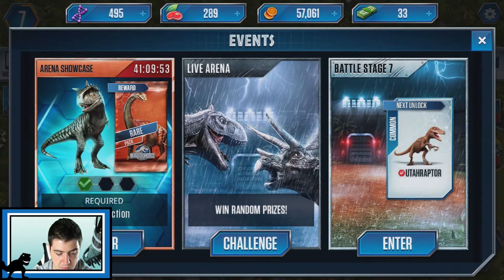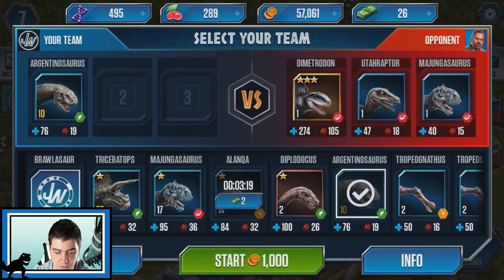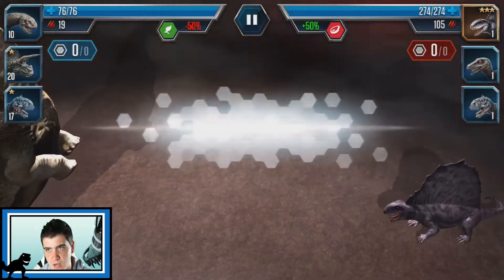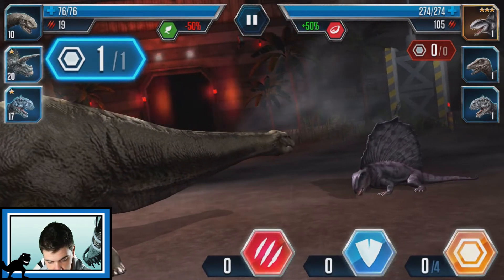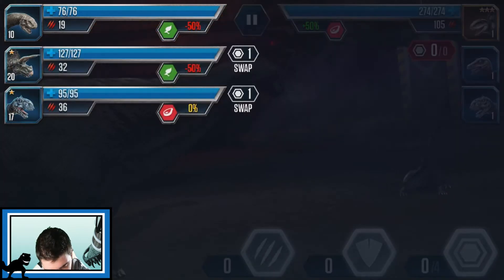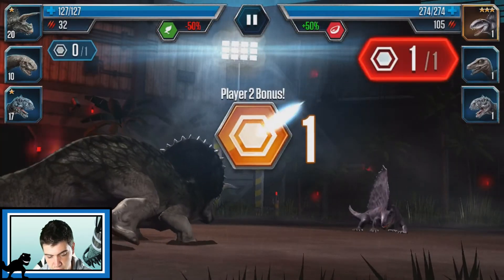Here we go. We have to win three in a row to get this rare pack. Okay, we can do this. So let's use the Triceratops and the Majungasaurus, and let's use the Argentinosaurus. I don't think we really need the bird. We have to spend cash points to speed it up. Oh my god, we are so dead. We are so dead.